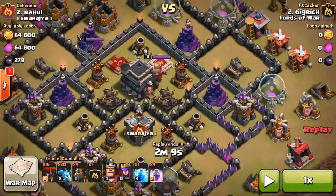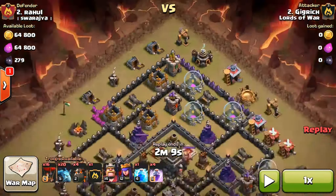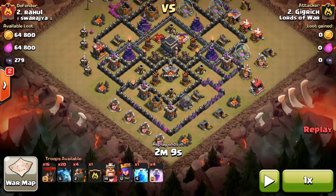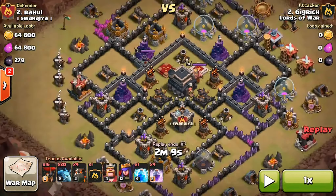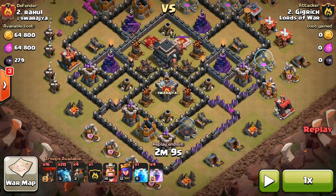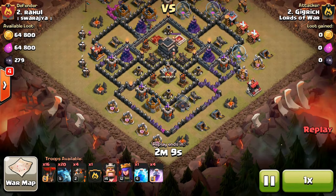So as you can see, this is a maxed out Town Hall 9, except for walls and this Archer Tower. I knew I was going to have a pretty hard time getting a 3-star, especially when the X-Bows were pointed upwards. But I thought I could do it since this is a pretty good base to attack with LavaLoon, and I decided this is what I was going to do.